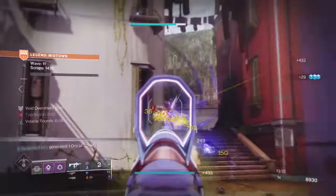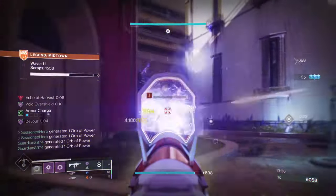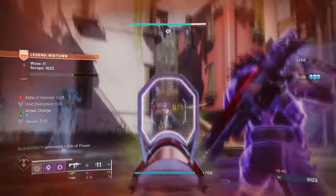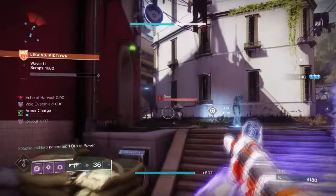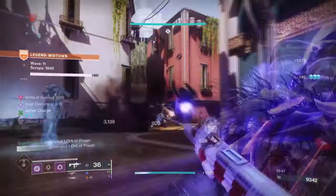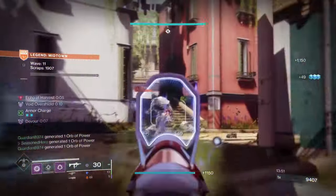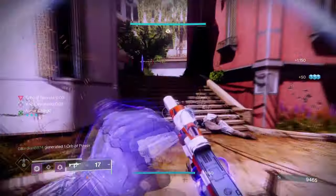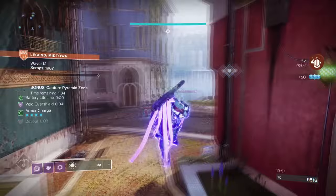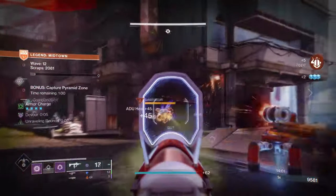Having Echo of Harvest and Echo of Starvation work hand in hand for our build, since we'll be actively collecting more and more super energy upon using our Tether. Linking this into the Devour effect will allow us to have a quick way of healing when in a dire state, and the extra grenade regen will let us trigger Echo of Instability at every opportunity. The only thing you can change is Echo of Expulsion - having Echo of Undermining instead will have a bigger role in the later stages of the fight.